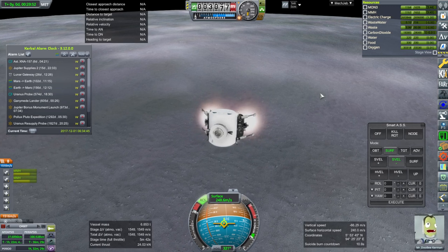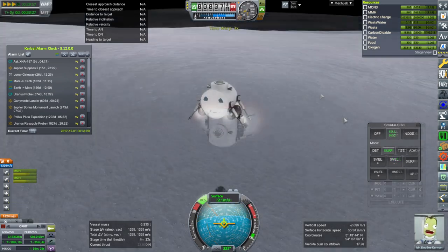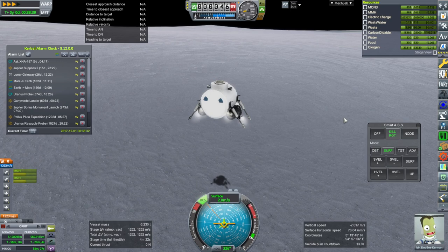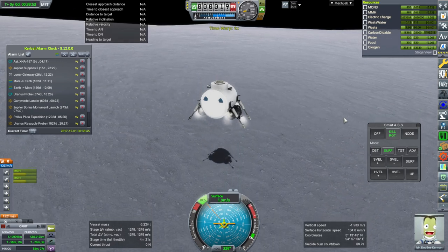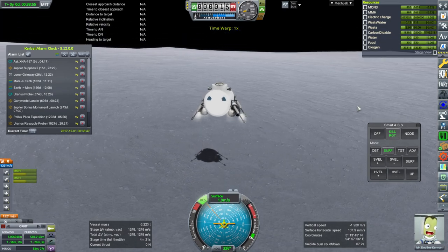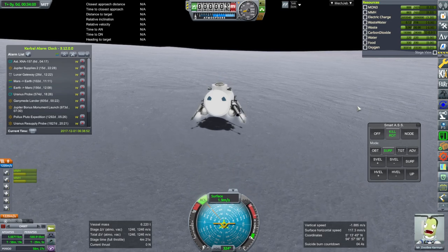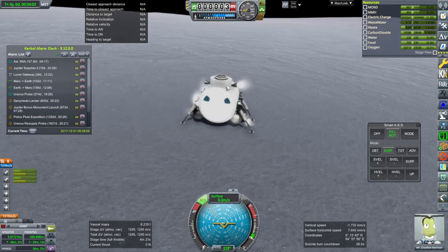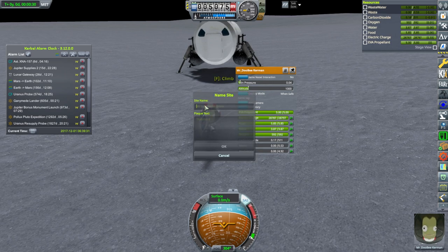The main engines are slowing us down — they're 12 kilonewton thrusters, two of them — and then RCS on the way down. It looks a little bit brighter close to the surface than from orbit. And down. Mr. Doobie gets to plant a flag, and I made note of the textures looking better close up.